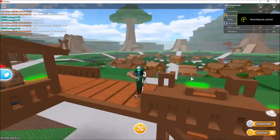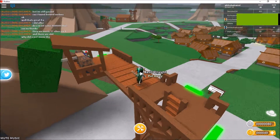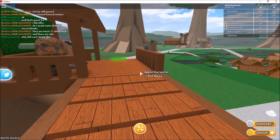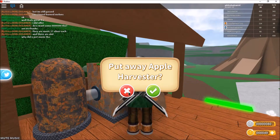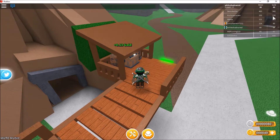Hey guys, it's Georgios, White Shadow Red, and today we are going to be playing another Roblox game. Today we are going to be playing Tree House — build your own tree house, something like that. So yeah, it's Georgios today and we have just hopped onto it, so I've been playing a little bit.